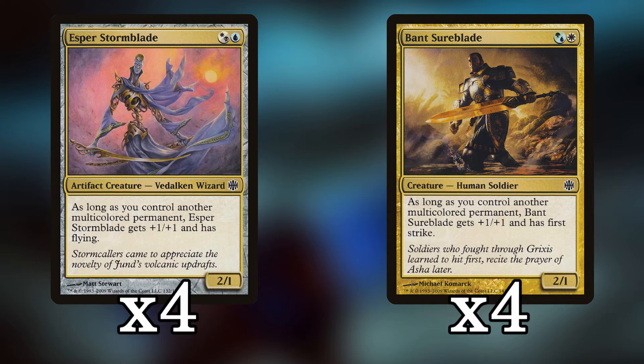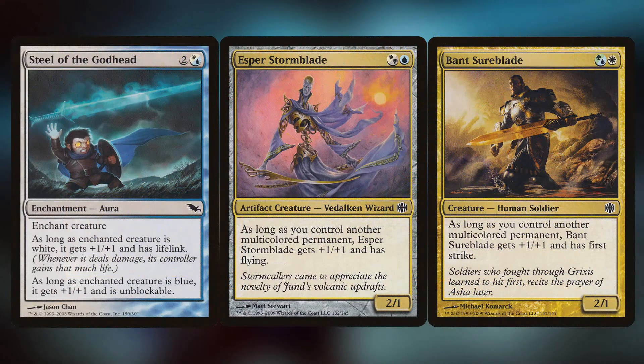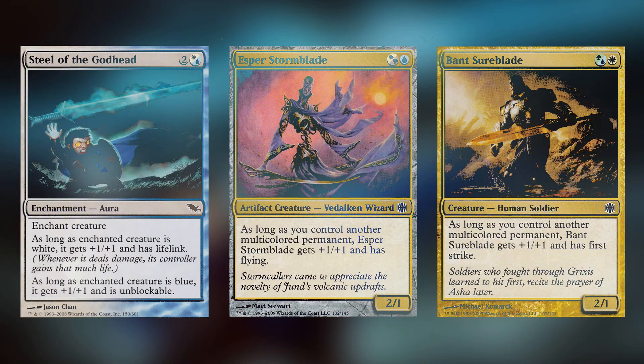Delver of Secrets is great because it's a one-mana three-power flyer; here we have a two-mana three-power flyer most of the time, which is still pretty good. Bant Sureblade with first strike usually won't be blocked for the first couple of turns. Importantly, these blades only care about multicolored permanents, which means Steel of the Godhead counts. So if we play a blade with a Steel of the Godhead on turn three, we're swinging for five unblockable with lifelink — putting us at 25 and our opponent at 15 on turn three, and even better on turn four.